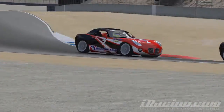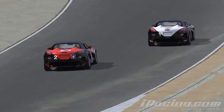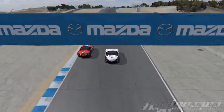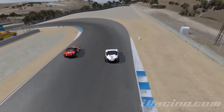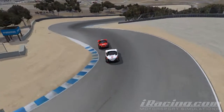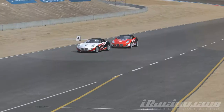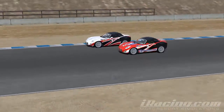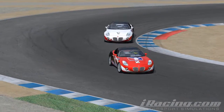Another place to pass is into Turn 5, but only if you get a really good run out of Turn 4, as it's a little risky. You can also attempt to pass in the corkscrew, but only if you're side by side with the other car — we don't recommend it otherwise. Finally, you can try and pass up the inside of the final corner, but this usually ends in tears for both drivers. It's best to stay close to the car in front and get a good run to try and pass into Turn 1 instead.